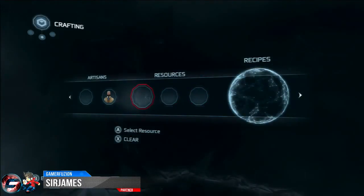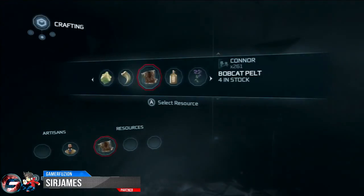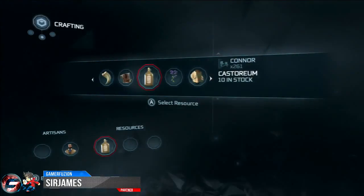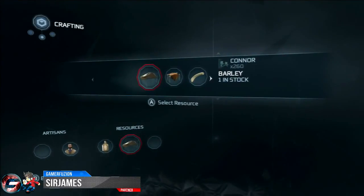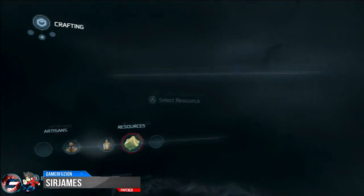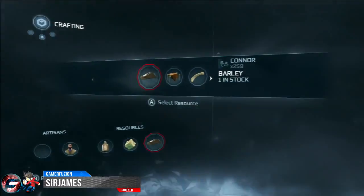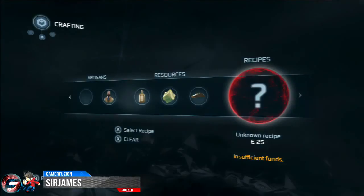The resources are simply the physical items that you collect along your playthrough. Mixing the resources with the correct artisans will get you the best recipe. When you finish watching this video on how to craft in Assassin's Creed 3, head over to Gamer Fusion where we will show you all the different recipes with the right resources and the correct artisan.